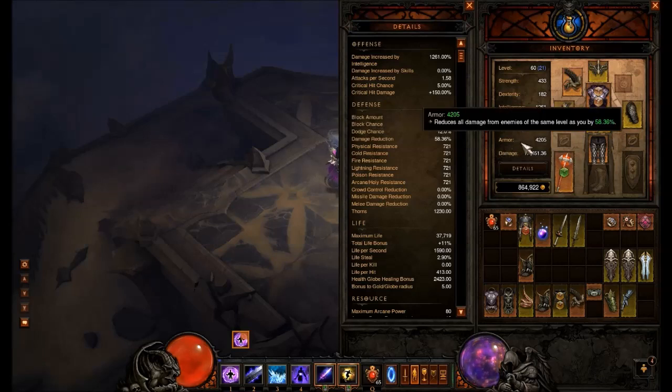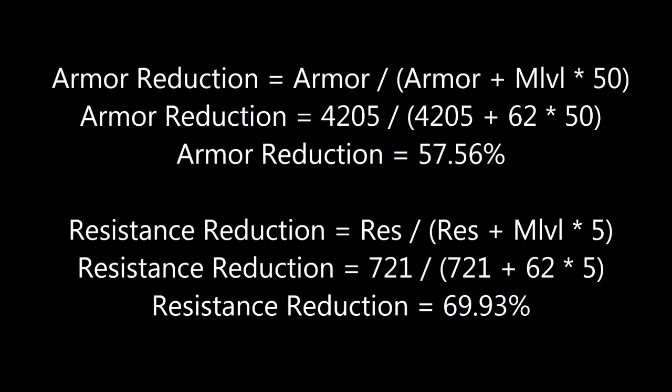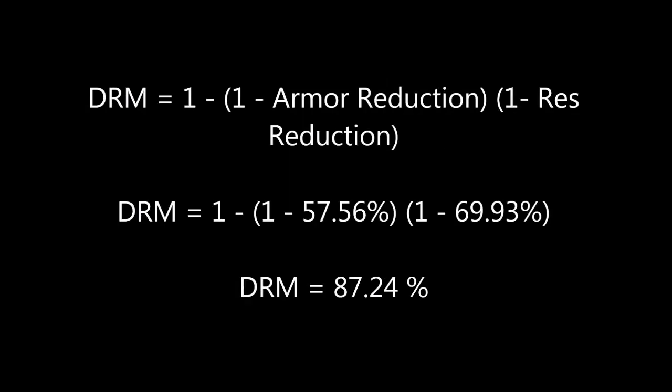As you can see here, my armor is 4205 and my all res is 721. Unfortunately, the in-game detail sheet will always show armor and all res reduction based on level 60 mobs, so we have to calculate our reduction for MP0 Act 2 level 62 mobs according to these formulas. We can now calculate our complete damage reduction modifier, abbreviated as DRM, using the formula shown, and find that we take 87.24% reduced damage.